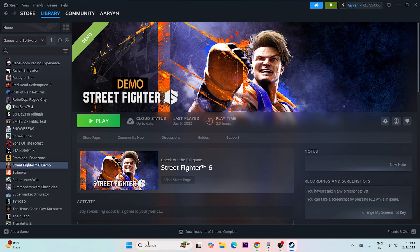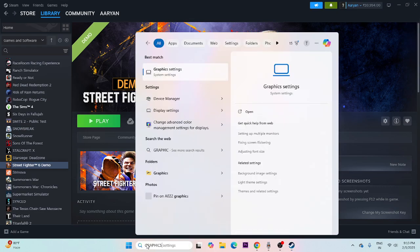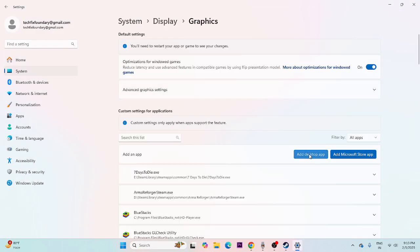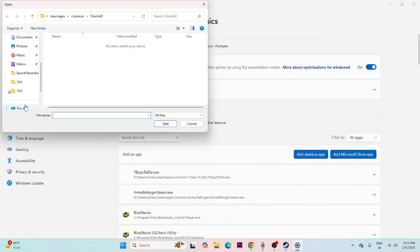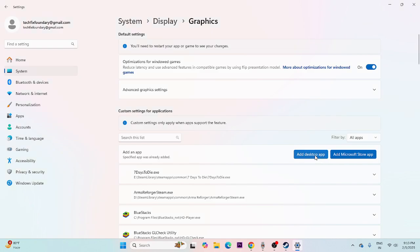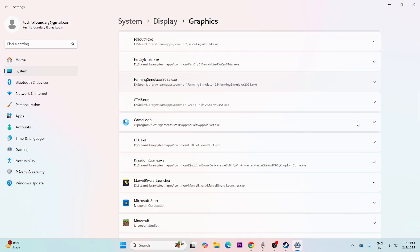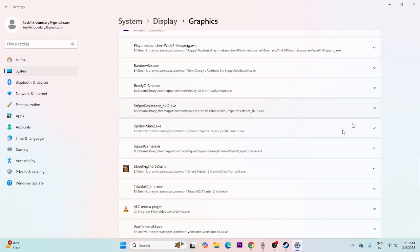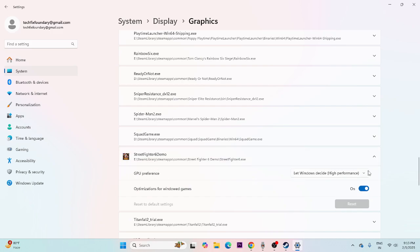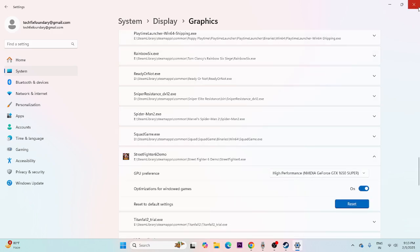The next fix is to run the game on the dedicated graphics card. Search for Graphics Settings and open it. Click 'Add desktop app,' navigate to the game's installation folder — steamapps, common, Street Fighter — and add the executable. Once Street Fighter 6 is added, expand it, change the GPU preference from 'Let Windows decide' to 'High performance,' and save.